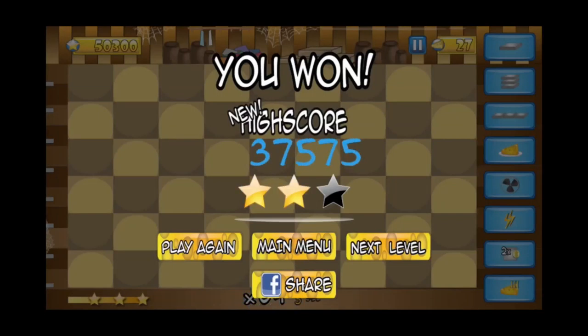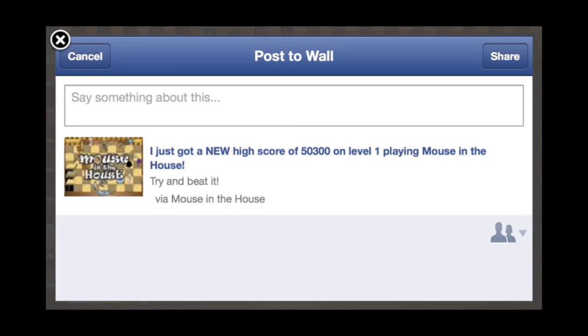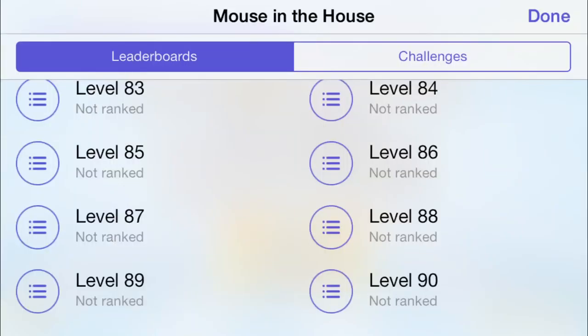Mouse in the House also includes features such as Facebook sharing and Game Center leaderboards. At the end of each level, you have the option to share your score with all of your friends on Facebook. Game Center also allows us to rank players based upon their scores in each level. Thank you for viewing our video and supporting our efforts. With your continued support, we'll be able to successfully release the game and continue on to other projects and bring unique experiences to the iOS community.